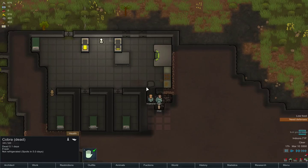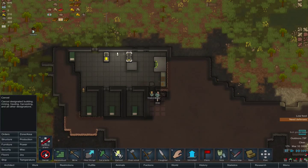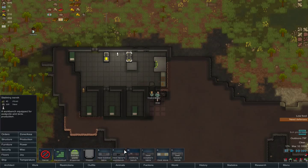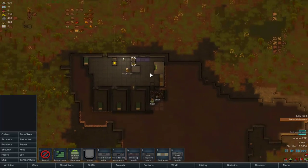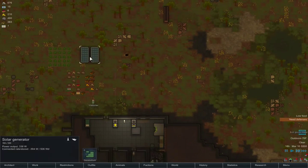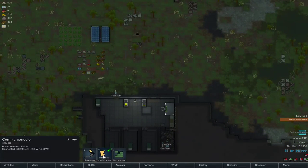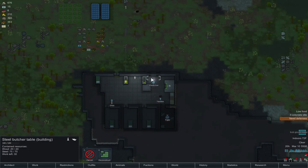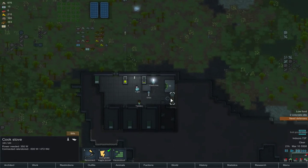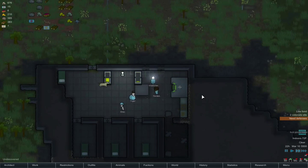We need to build a butcher table and we're going to build that probably right there. That is under production — steel butcher table. And that should definitely be enough; it's going to be a little cramped but we're okay. I also need to build another solar panel because my power is slowly dwindling, and I like keeping that light on. The butcher table takes power — actually, it's the cook stove. That makes sense.